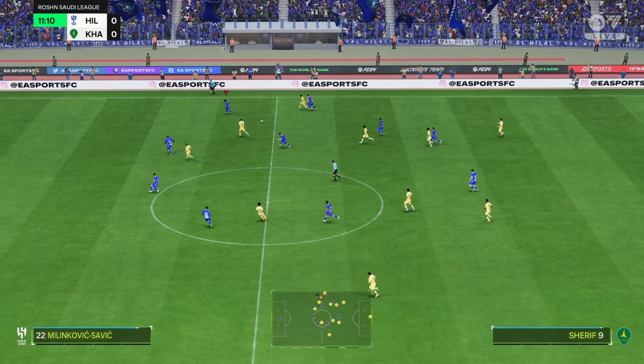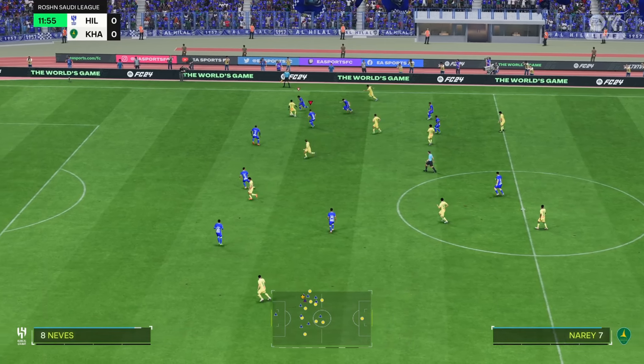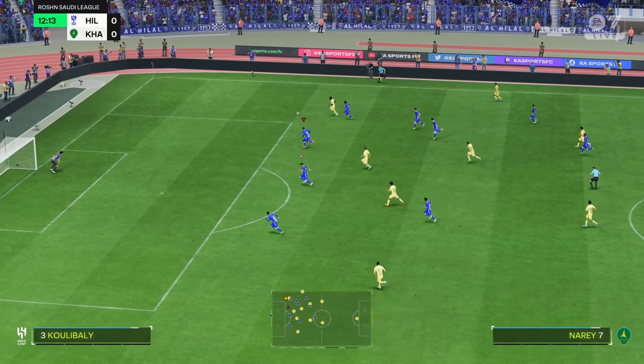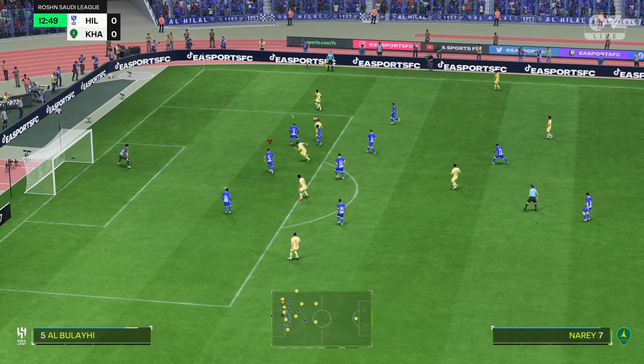This is the visitors' team for today — a 4-5-1 or a 4-2-3-1. A lot of coaches are adopting this nowadays as it does give you those two holding players while you've still got plenty of threat from the wide wingers.